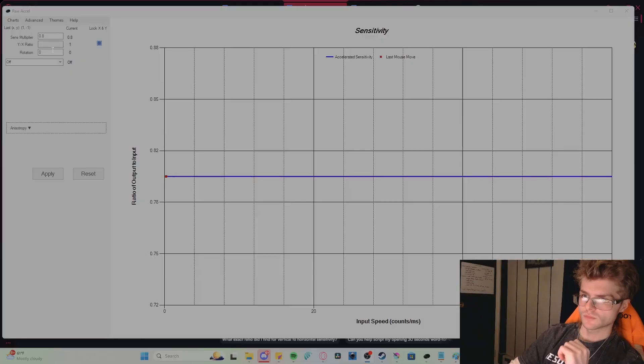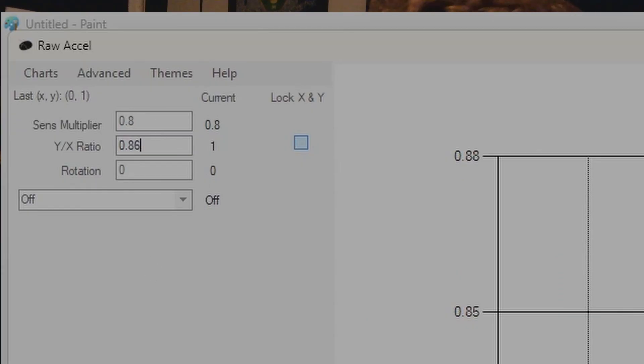CS2 doesn't have a setting to adjust vertical and horizontal sensitivities separately. But there's a free tool — I'll leave it in the description — it's called Raw Accel. It's been around forever, all the pros use it. Don't worry, you're not gonna get banned, it's not a cheat. Having trouble setting it up? Join my Discord, MikeWater9SwagHangOut. Some of my boys made it look beautiful. Come join, talk trade-ups, talk skins, and we'll help you get good at the game too.